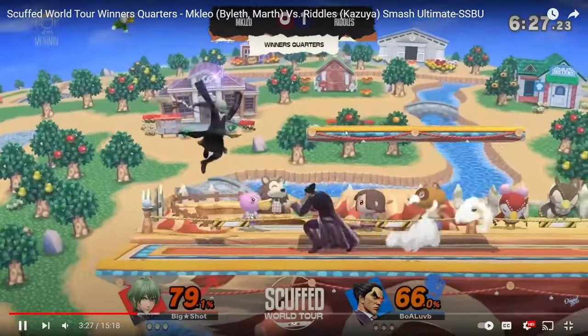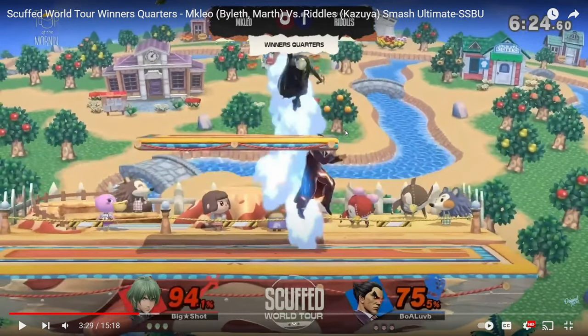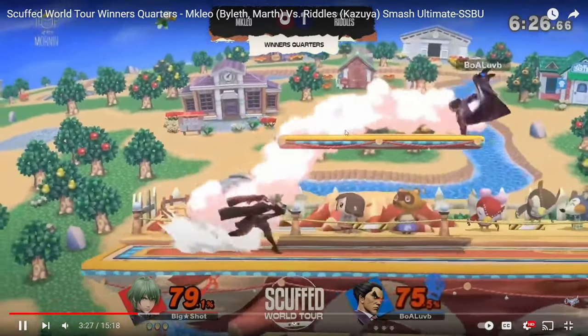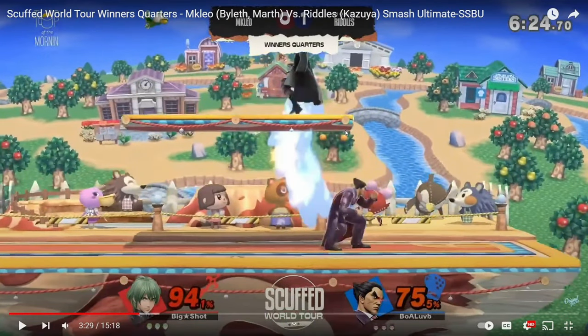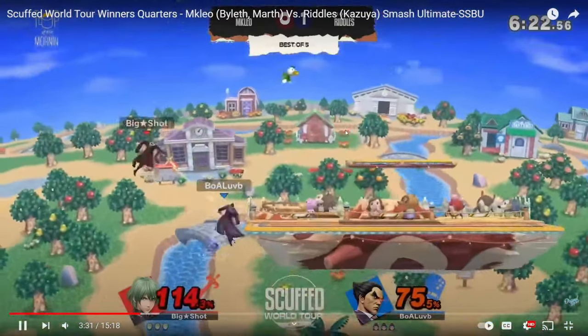Right here this is another thing — super important. Riddles has not hit a single first sec up until this point. So he sees Leo DIing up and thinks: I'm not going to screw with it anymore, I'm just going to back air. The thing is if the back air missed and he DIed straight up, he was in the spot for the first dec. And if the back air hit, Leo's off the stage and he got 20 damage in — stage control. So it's a win-win regardless. Back air right here is a smart move: either it hits or you get the potential first dec. A good decision for back air.